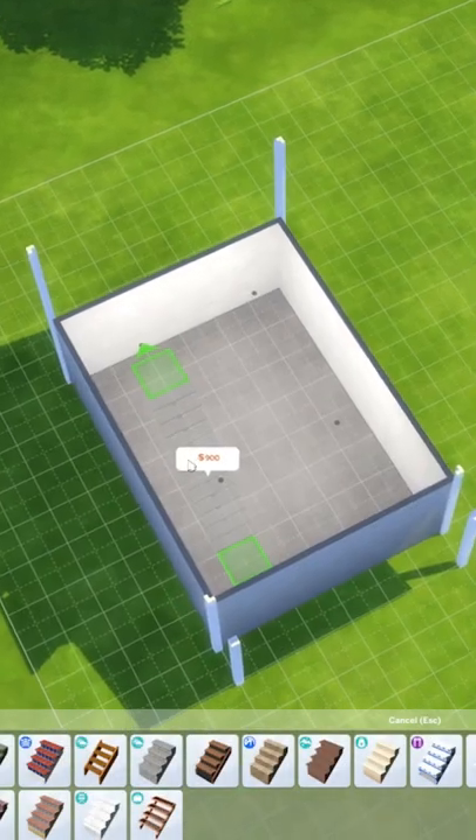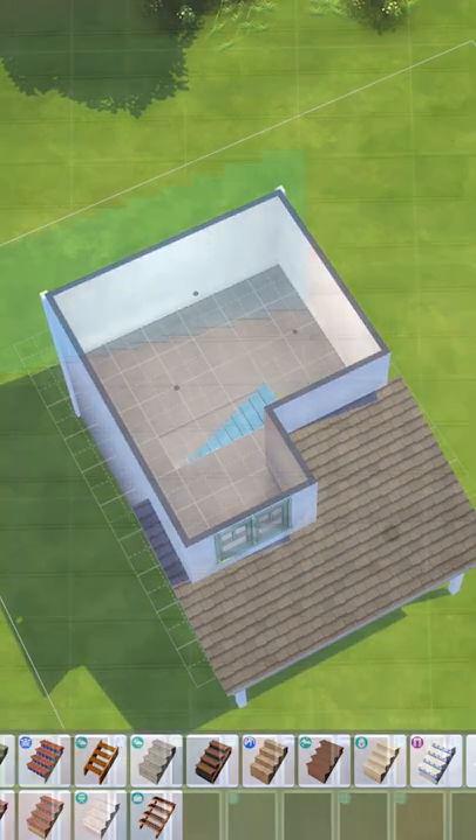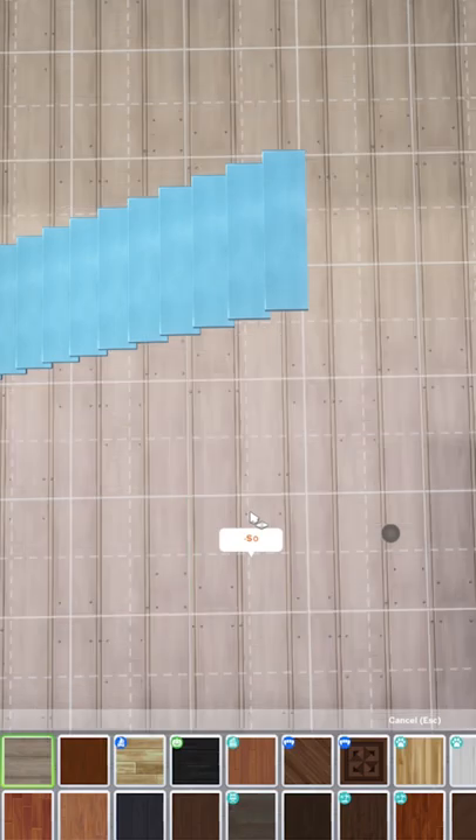Stop playing the guessing game with stair placements — hold Control from the second floor to place from the top down. And the greater-than key will rotate your flooring.